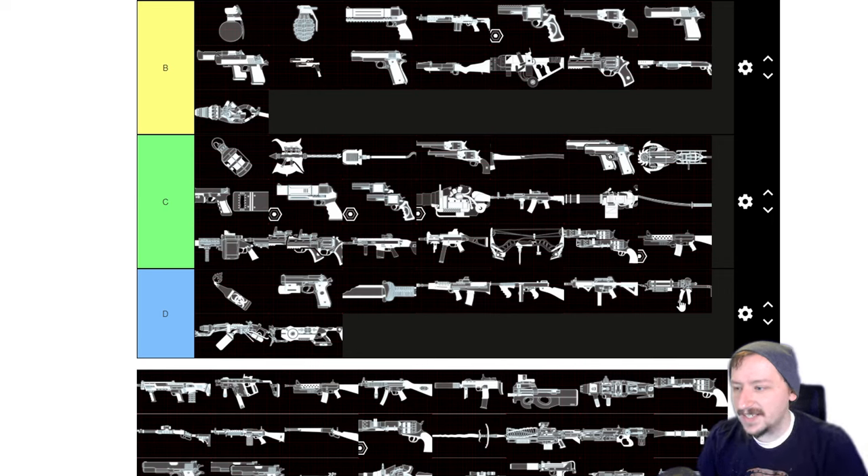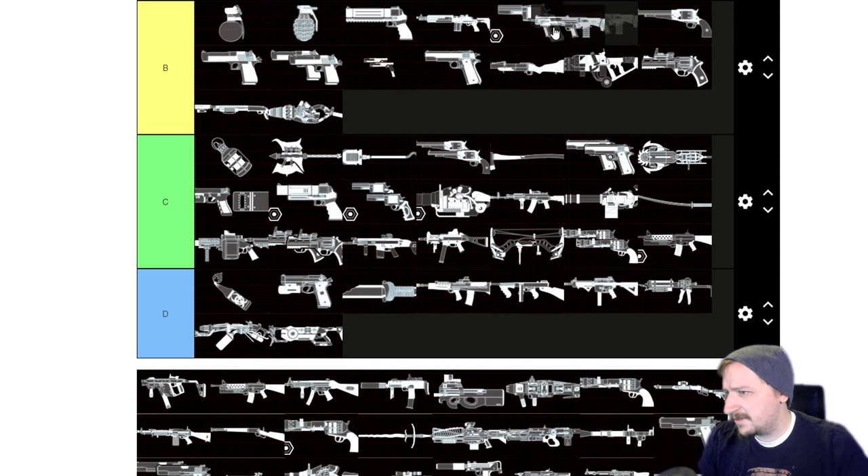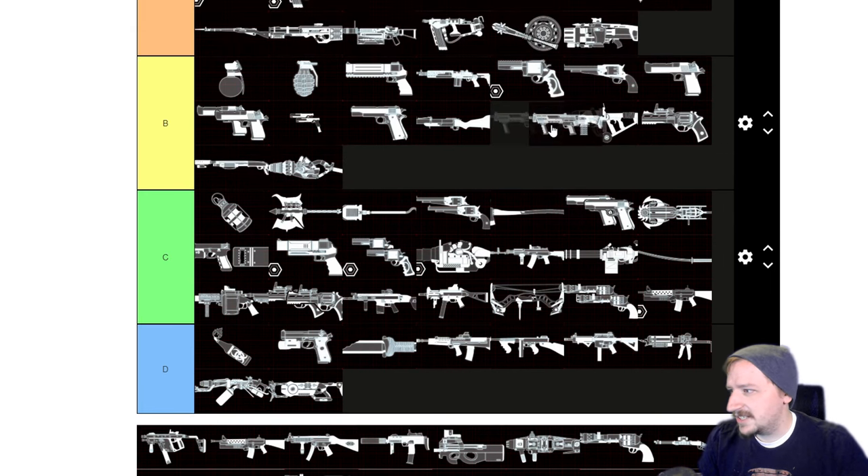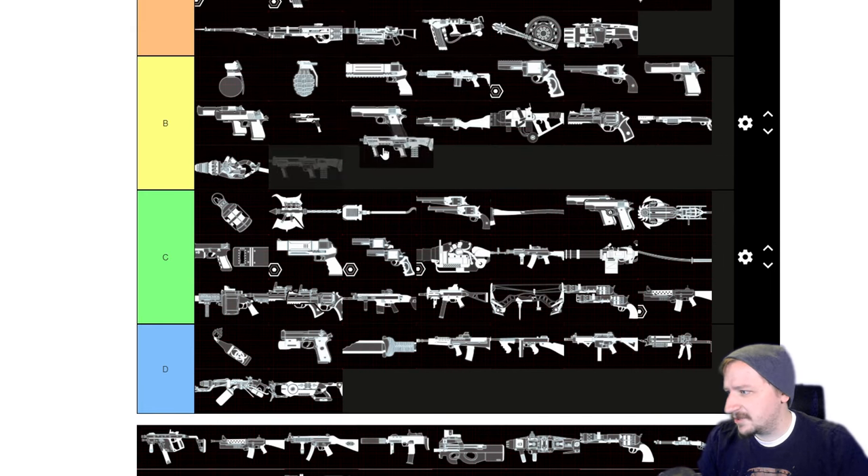The Fire M16 is C tier — it's okay but there's not really a reason to take it on Survivalist because you don't get synergies with Firebug weapons. It's not bad, but it's not great. The HZ12 — I'd say it's probably B tier. You get it early on, it has a lot of ammo, does okay damage, has okay scaling, and holds a lot of shots, which is nice. All around a fairly solid weapon if you want to get it early on, though some other shotguns are a little bit better.